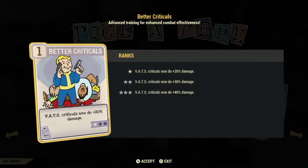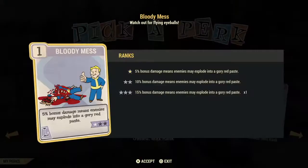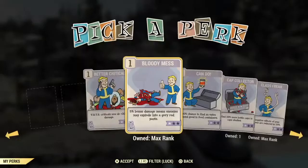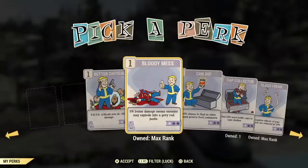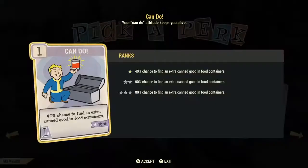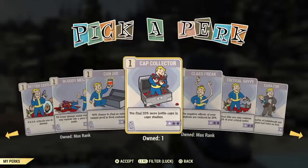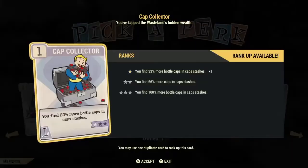Bloody Mess is a better card in my opinion, even though the damage is lower — you start out at 5% and go up to 15% damage, but it's on every shot. The next two cards are poor investment cards but definitely use them when you get them, especially at low levels. One gives you more chance to find extra food in containers, which is good if you're trying to stay well fed. Cap Collectors gives you 33% more caps in stashes, but you don't come across stashes a lot — still a good card to have slotted if you have nothing better.